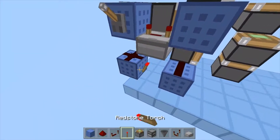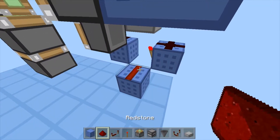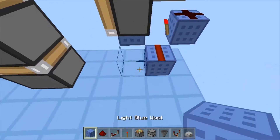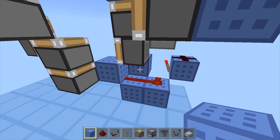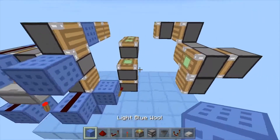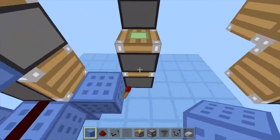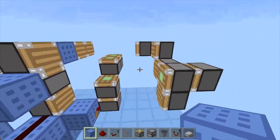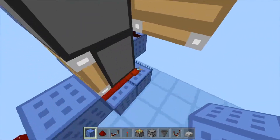Go down here and place a torch here. Then come over here and place a block right here. This will end up pushing a block out here, which will power this. It's a little bit complicated — you might see later on, or maybe you don't understand any of what I'm doing, and that's fine too.